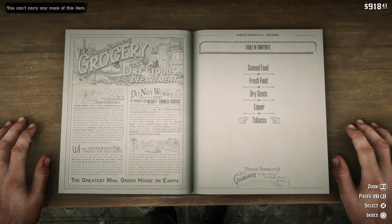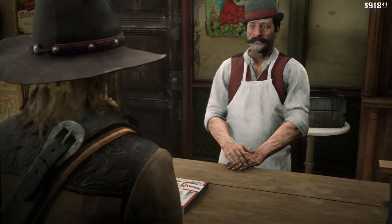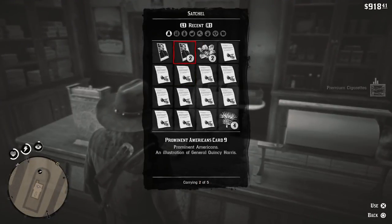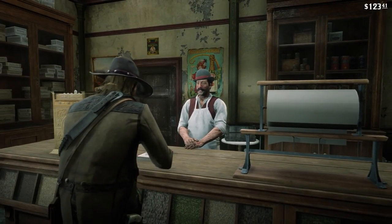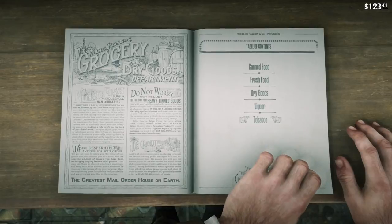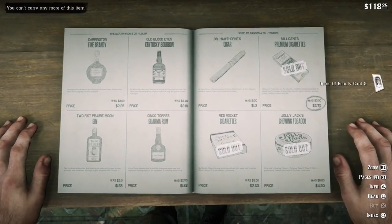Once you close the book, pull up your satchel again and discard all of your premium cigarettes. Repeat this process — I started with $925 and when I got all 144 cards I had $115 left, so in other words it costs only $810 to get all 144 cards. Here's my last run before I go and check if I got all 144.